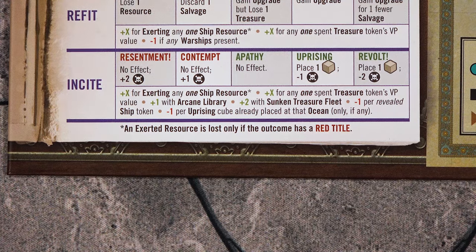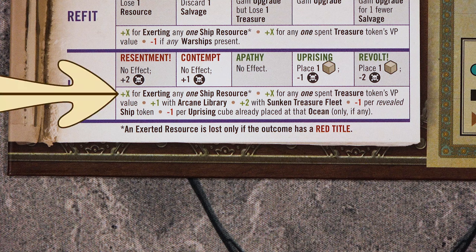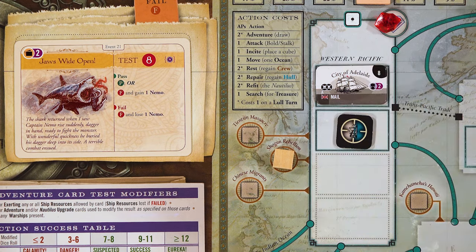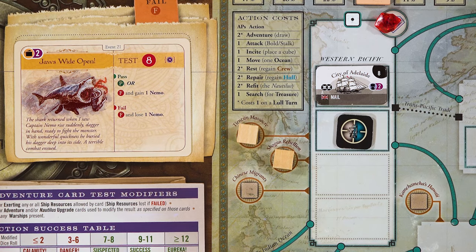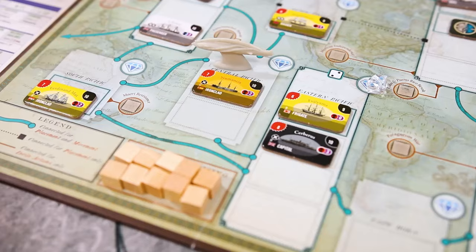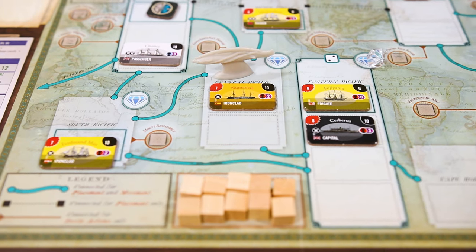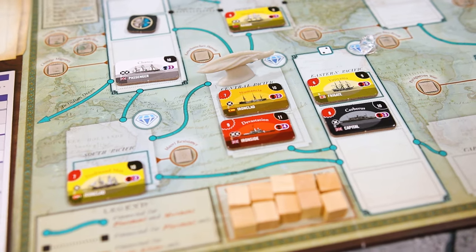The last action on this table is the incite action — this is you supporting and encouraging uprisings around the world. You take a test with 2d6, and your dice roll modifiers are: exert one ship resource, treasure spent, and some upgrades you may have. You get a negative one dice roll modifier per uprising cube in that ocean already, and negative one for each revealed ship in that ocean. If you pass, you will place an uprising cube in an open space in that ocean and then lower your notoriety. This is one of the main ways to get your notoriety down. The last action you may take is to attack a ship in your ocean zone.